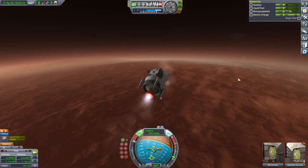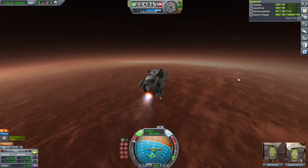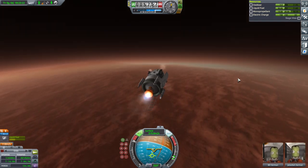We need to hit a biome we didn't hit before next. Eastern Canyon, Midland Canyon, or Highlands — that's what we need.